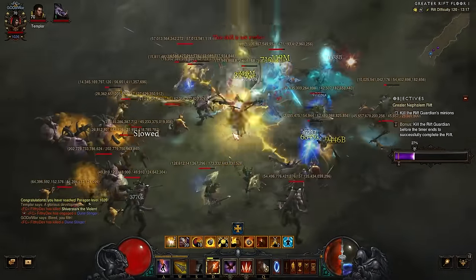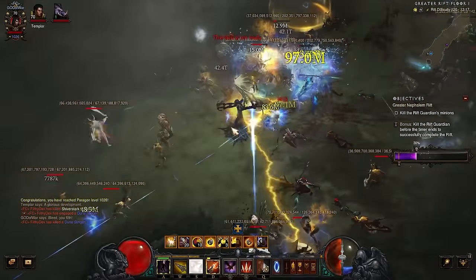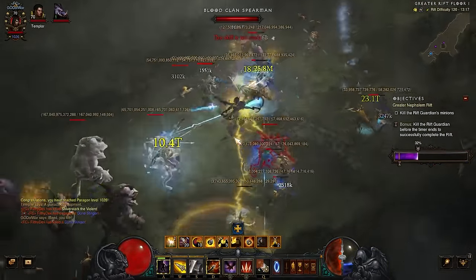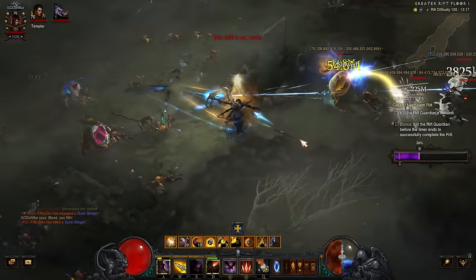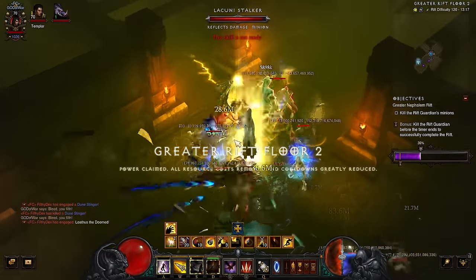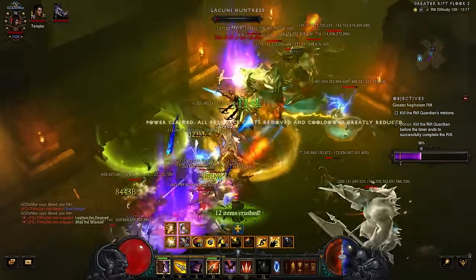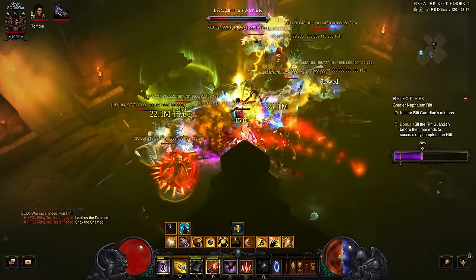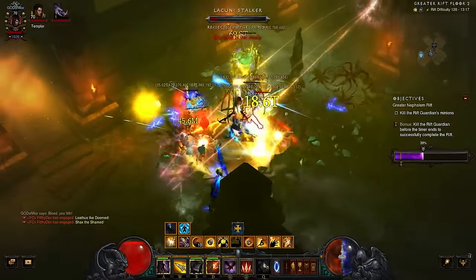Gears of Dreadlands, pound for pound, is probably the best build in the game because it is fantastic for speed farming, so grinding your Paragon points out for this build is very easy. Doing your Visions of Enmity, key farming — it can just do absolutely everything, including bounty runs. The only thing this set is not great at is actually pushing, and I don't know where I'd run out of juice with this particular build — maybe 125 to 130, though I might be able to get it a little higher with a few changes.